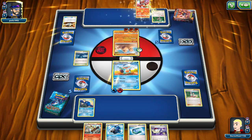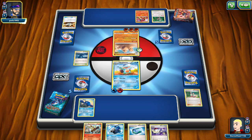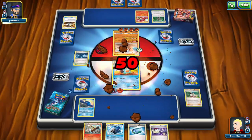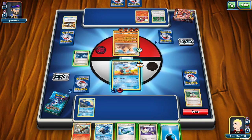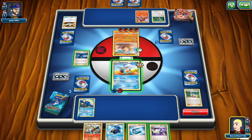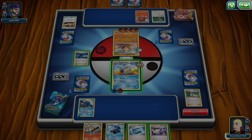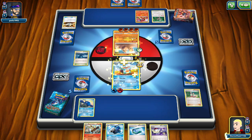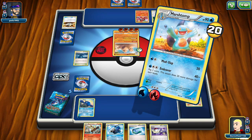Alola is the region and they greet you by saying Alola - just like in America we go up to people and wave and say America. That's how you greet someone in America. I don't have any more energy to give so I'm going to Mud Slap.